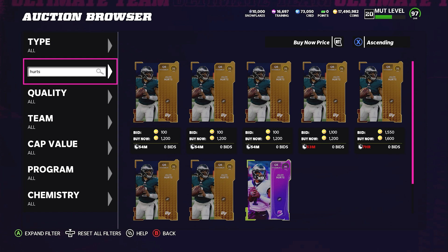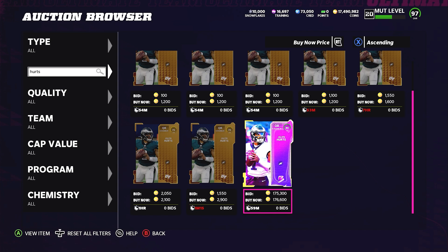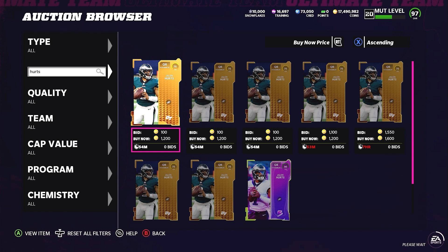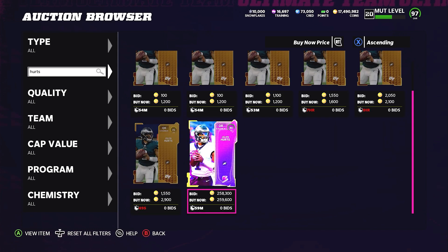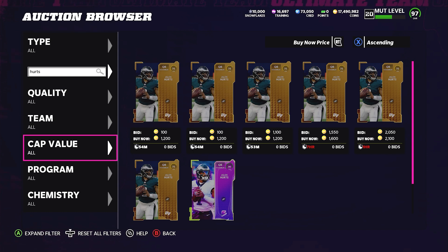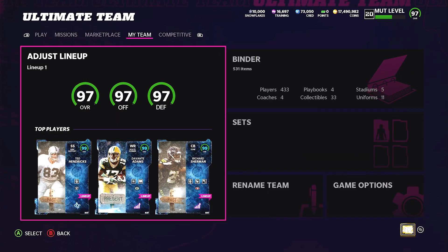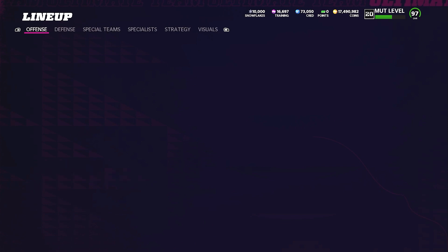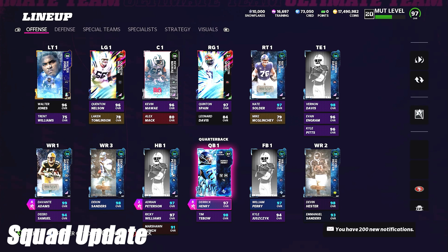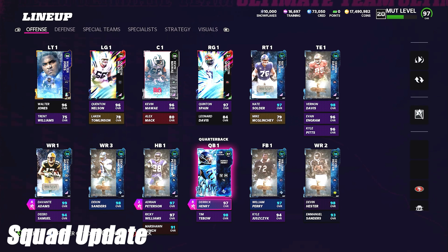If you're worried about your Derrick Henry investments, don't be - he's not going anywhere. To get Jalen Hurts with Gunslinger and Escape Artist, you need his power-up and his 90 overall Blitz, which will be up for 250,000 coins. The power-up isn't on the auction house at all, so it'll be significantly more expensive. Jalen Hurts will probably be a 500-600k card even though his LTD is 280k combined.